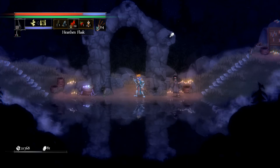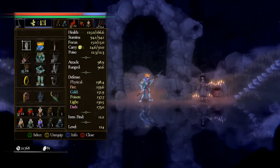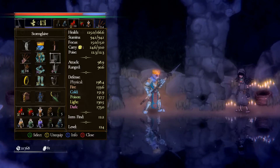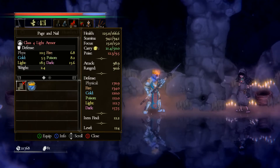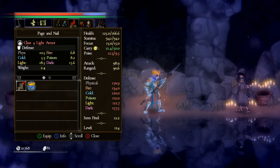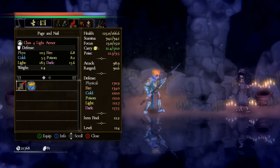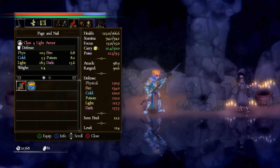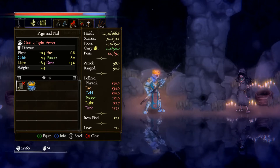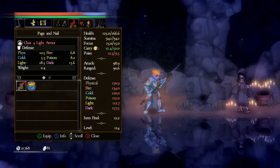Hey everybody, and welcome back to Let's Play Salt and Sacrifice. Today, no particular surprises to open the episode with. I did go ahead and hunt the Bibliomancer, which turned out to be quite the ordeal. He was actually ranked 19, making him the highest level mage I've fought so far. And while he didn't have one of those summon pets that made him extra strong, he didn't need that because any of his big attacks was enough to one-shot me without any buffs. And yeah, he did that a lot.